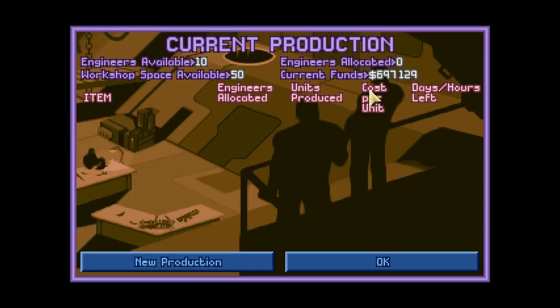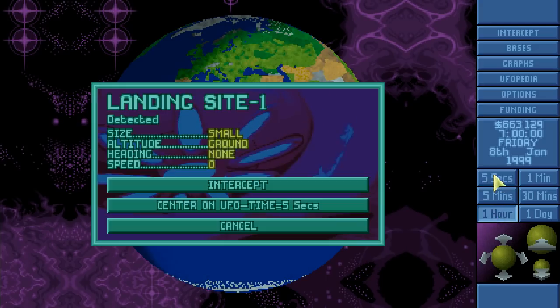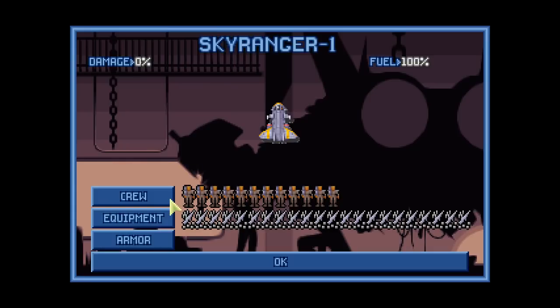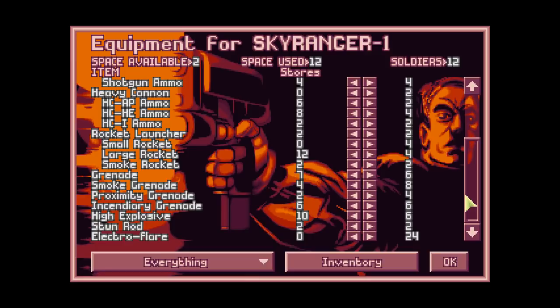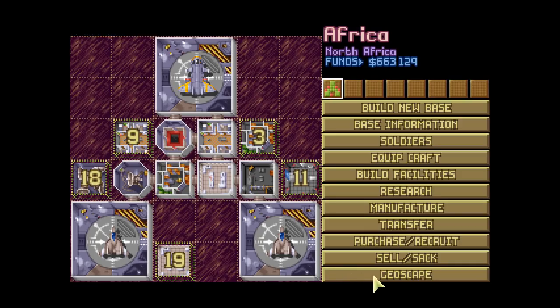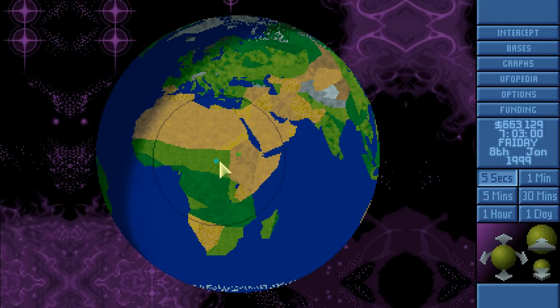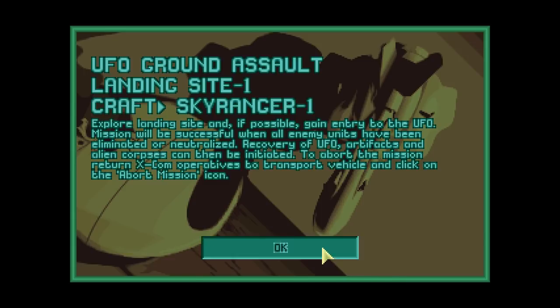With some remaining money, let's produce a couple of motion scanners — I'll need about four for myself and then start selling them for profit; three days to produce. We have a landing site — number one, speed zero, on the ground! This is it, and it's very close to us. I have all the equipment I want — let's go ahead. Sky Ranger, head to Landing Site One. We can do it — 'Explore the landing site and if possible gain entry.' Perfect.